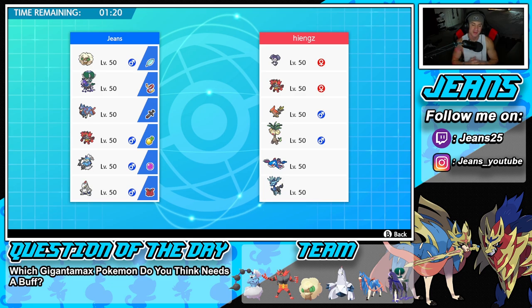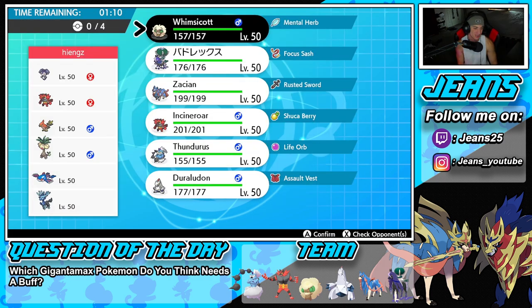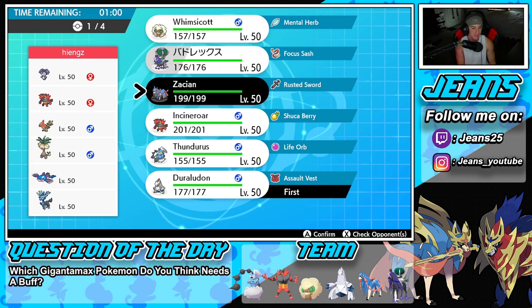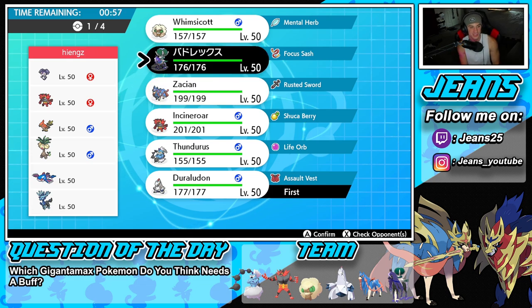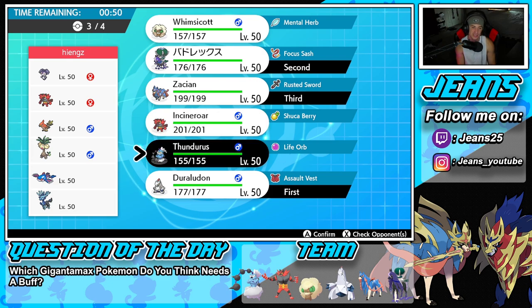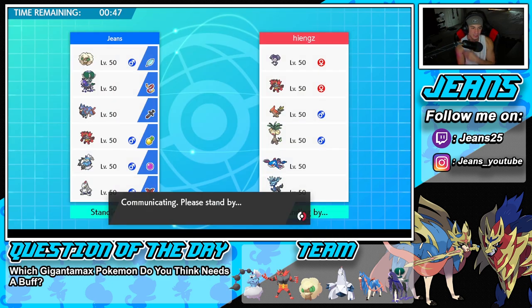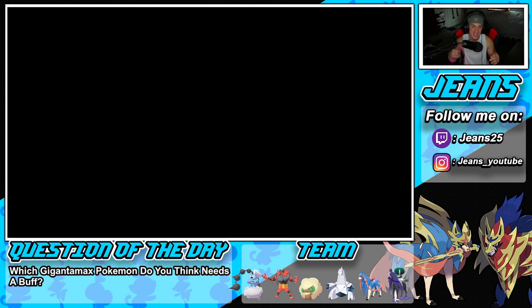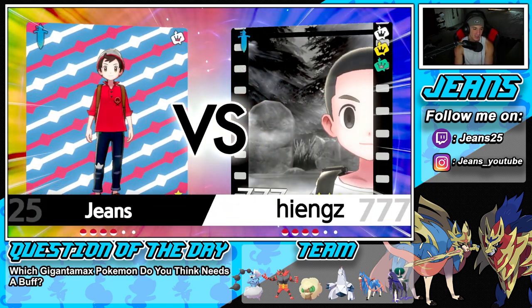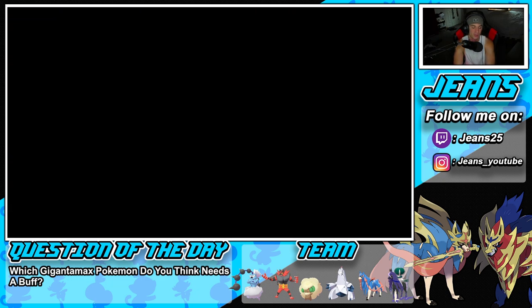It's perfect record time — hopping into our third and final battle. We're going up against a team with Torkoal, Venusaur, Exeggutor, Zeraora, Indeedee, and Kyogre. Since I see Indeedee and Zeraora, it makes me want to lead Duraludon — we have Stalwart and can hit through Follow Me. Duraludon is 100% my lead. I'm leaning towards Calyrex next — he's just so good. Thundurus over Incineroar for sure.